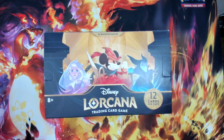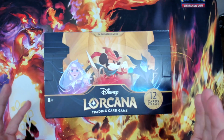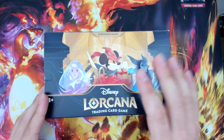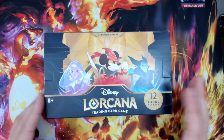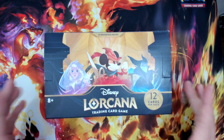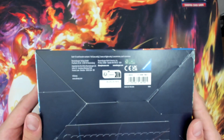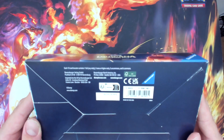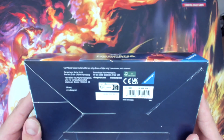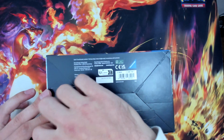Let's get right into it. As you can see, this is the booster box — you could purchase one at Gen Con events. It comes with 24 booster packs and 12 cards per pack. This set will officially come out on September 1st but was released early at Gen Con as a special event. Each 12-card booster contains one foil, which could be any rarity, two rares or higher, three uncommons, and six commons.